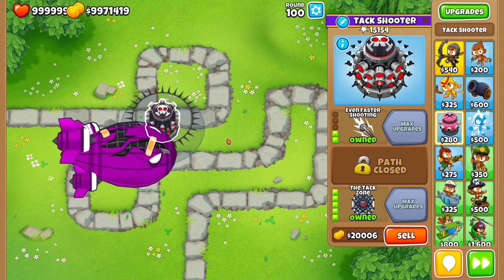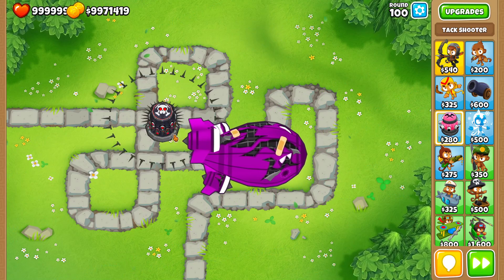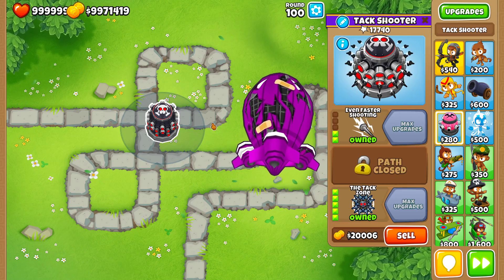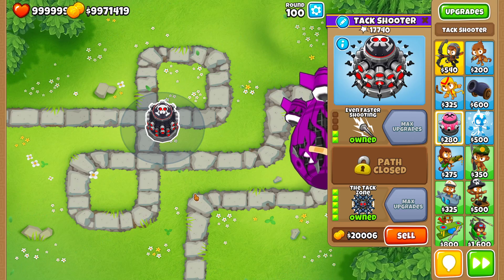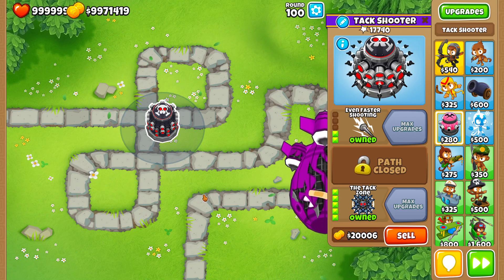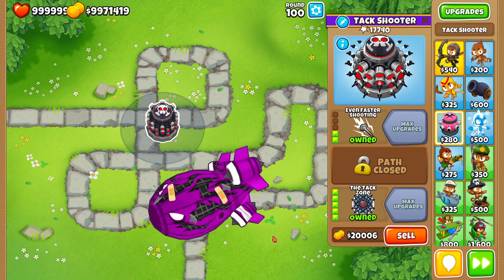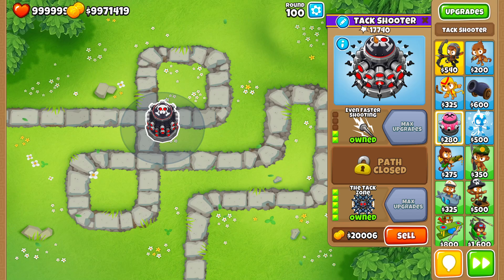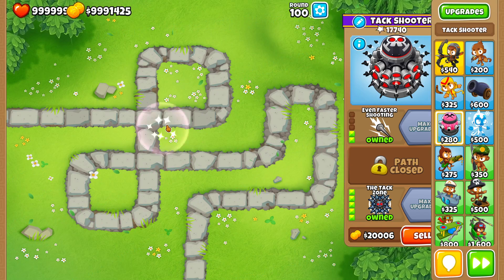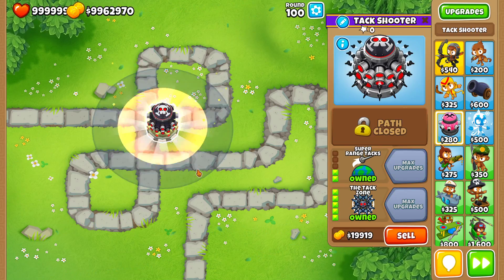Let's see which one is best. It's not going to be able to attack the BD down here — it doesn't have enough range to reach that last corner. Total pops here: 17.7 thousand. Remember that number and now let's compare it with the number we get by placing a 0-2-5 Tack Zone.